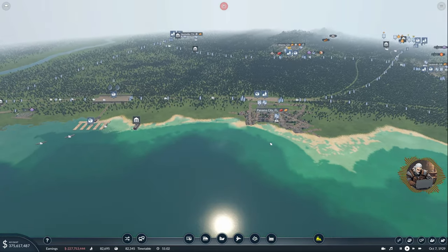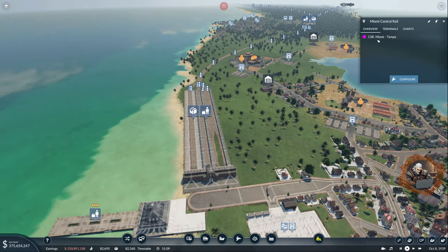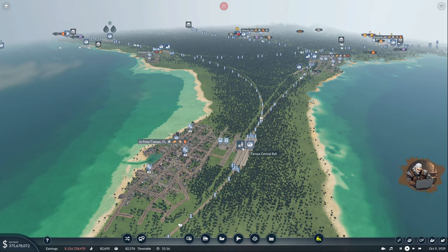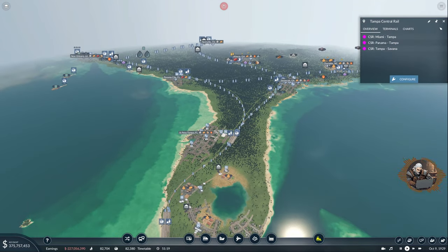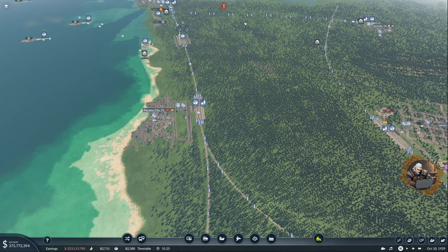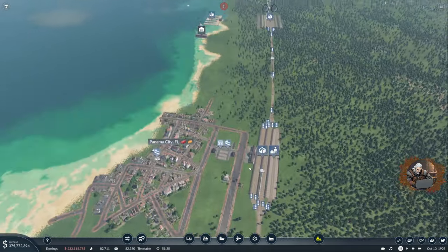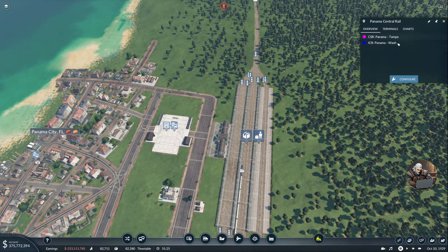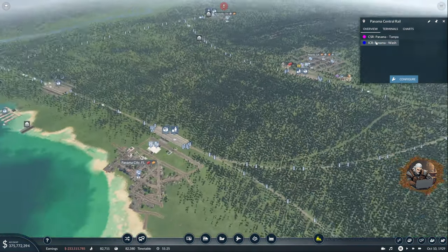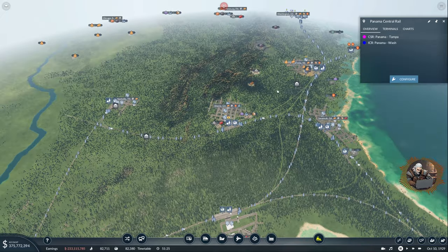If I remember correctly we finished Tampa and I think Miami was done as well. All the terminals are done over here. Tampa is well connected with three other cities. I think Atlanta was done properly as well. I'll pause because I have a lot of non-functioning things, exactly around here because a lot of things were destroyed in these cities. Let's check this - Panama Wash, yeah, that's the one we also did in the last episode. The first intercity rail jumping over one city.